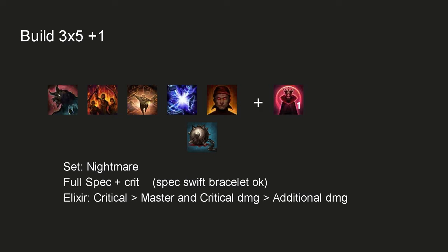For the set, you choose Nightmare. For stats, full spec and crit. For elixirs, critical is better than master, and critical damage is better than additional damage. This has been verified and proof-checked by many from the KR community.